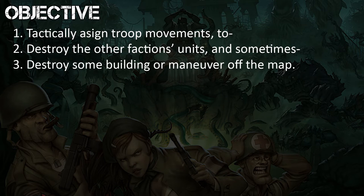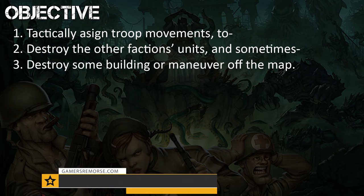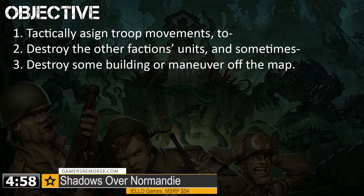Shadows Over Normandy is set in an alternative history where a lost U.S. Ranger company finds itself behind enemy lines a few days after D-Day. Unfortunately for them, a group of Nazis — the Cult of the Black Sun — are allied with a tribe of Ancient Deep Ones and are in preparation for a dark ceremony to summon the Great Cthulhu. The game comes with multiple scenarios to take you through the story of the Lost Rangers and their fight for survival.